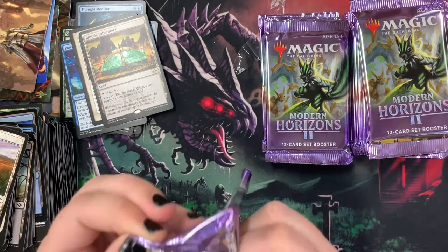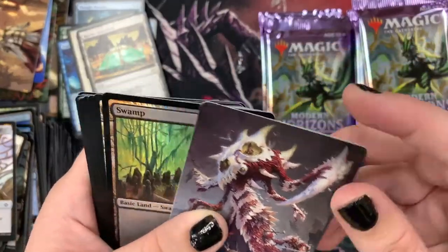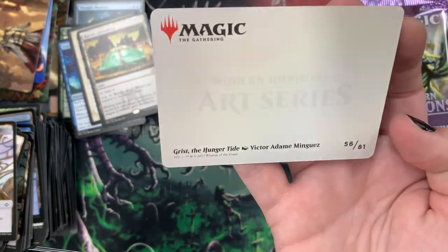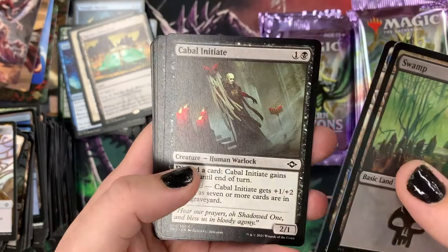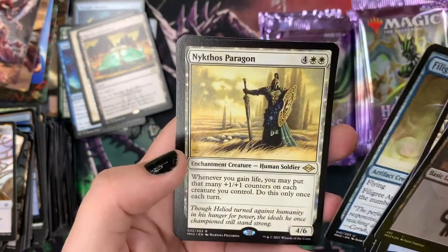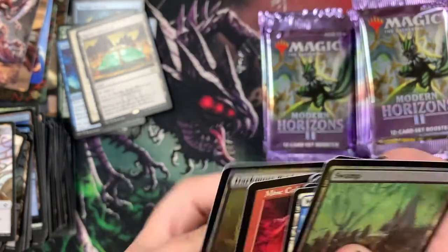Let's get these cards going. We have a Treasure Token. Then our art card — I think it is Grist the Hunger Tide by Victor Adame Minguiz. I'm so sorry about this pronunciation. We have a Foil Swamp. We have Mist Vault Bridge, Cabal Initiate, Torex Canticle, World Weary, Gilt Blade Prowler, Filigree Attendant, Nyxthos Paragon, Diamond Lion. We've got Bone Shredder. We have an Old Star Mine Collapse. And a Foil Dark Moss Bridge.